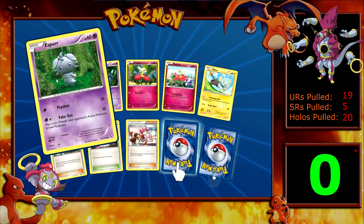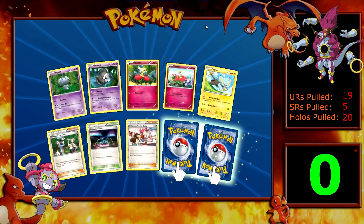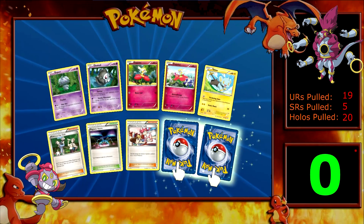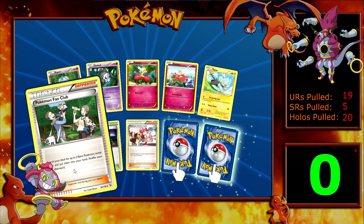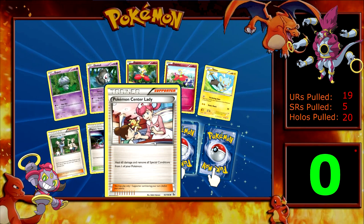So we have an Esper, Dusko, Flebebe — well two Flebebe's in a row, two different arts, that's kind of odd. We have a Shinx, we have a Pokemon Fan Club, Magnetic Storm, Pokemon Center Lady.